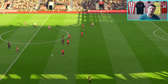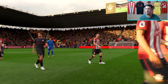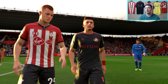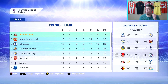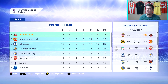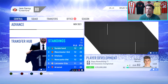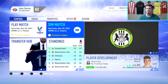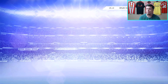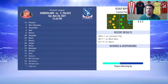Luckily United dropped points — they drew against Wolves — so we are still four points ahead at the top of the table. Chelsea are also closing in on the same points as Manchester United in second. Next up we are simulating the game against Crystal Palace. I've rejigged the team to put in players who haven't had much game time, which could bite us. We draw nil-nil, which isn't the worst considering simulating can throw up real nightmares, particularly with injuries.